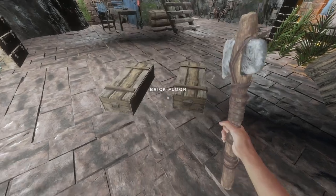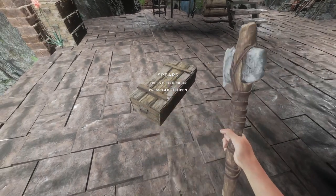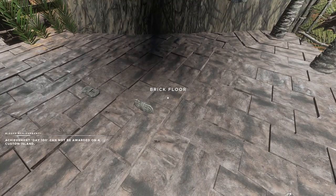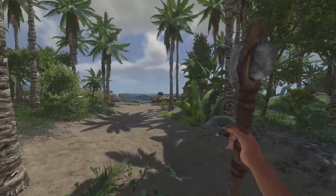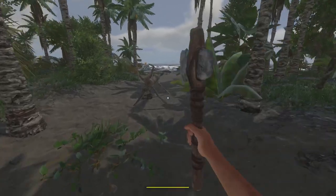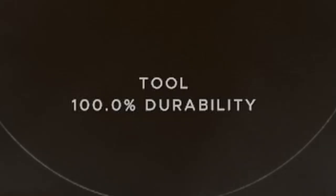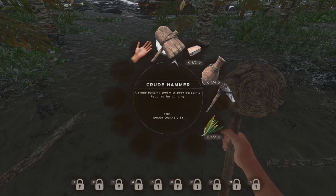Tip number twelve: if you break open a box, it will give you planks depending on your crafting level. My crafting level is full, so I get a full refund of two planks and one lashing. My axe just broke, so I'll give you another tip. Tip number thirteen: this is an infinite refined axe hack. I'm going to build a plank station with my weak axe, then take my strong axe, break this apart, get my full refund, and I have a brand new axe. This works at every level of craftsmanship — no matter what, you get a refined axe back. You also get a 100% crude hammer as well.